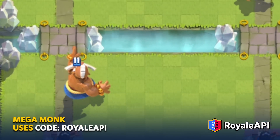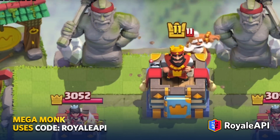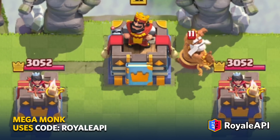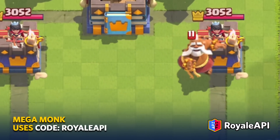As a champion, there can only be one Mega Monk for each player in the map at any time. After he dies in battle, a new one will spawn on the alternative side of the map after a few seconds.